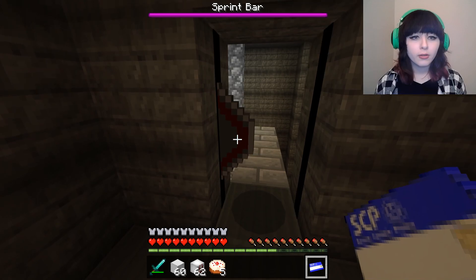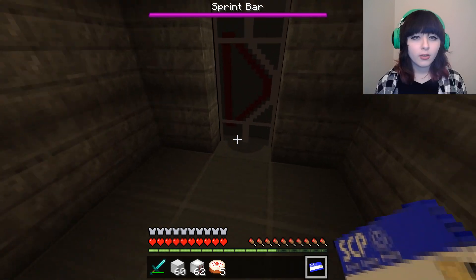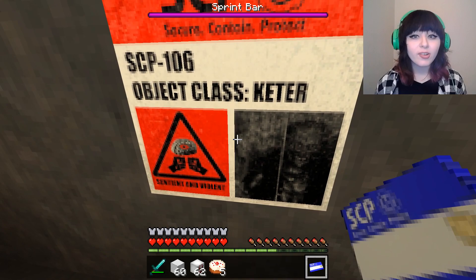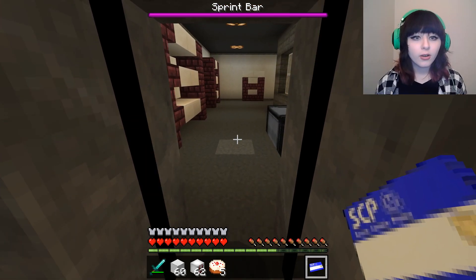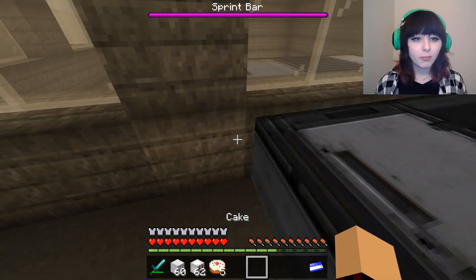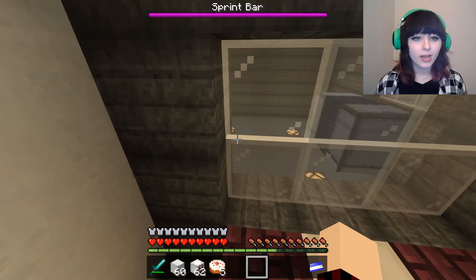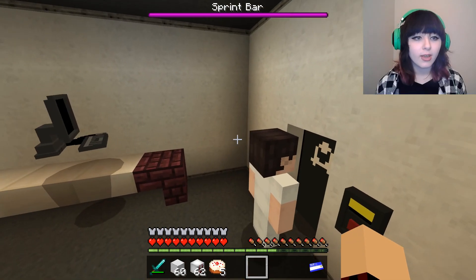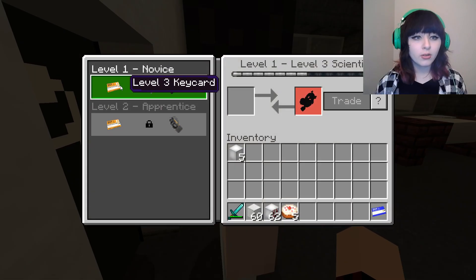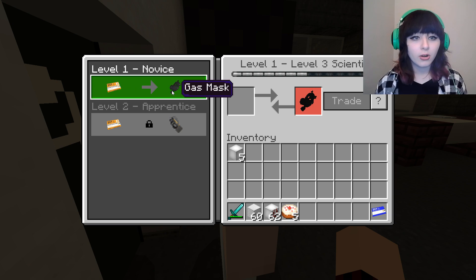I hear SCP-049, it's down this way. Where is he? Oh wait - this is SCP-106's containment area, he's in this box. Something tells me this box is a little bugged. Hey, have you noticed there's kind of an issue with SCP-106's containment area? He'll give me a gas mask and a gun if I trade him a Level 3 keycard, but I don't have any of those, so I'm sorry sir, I can't trade you.